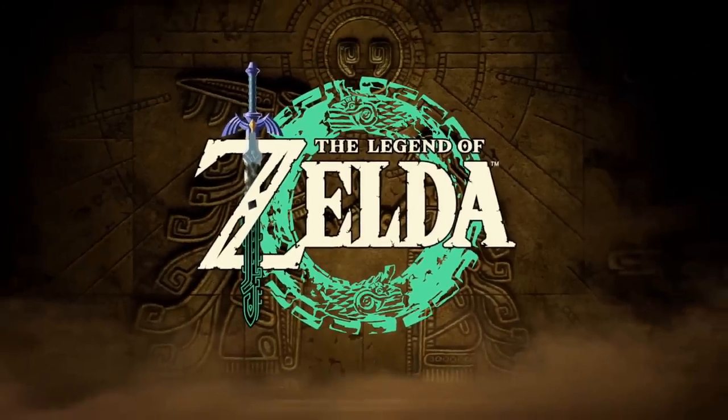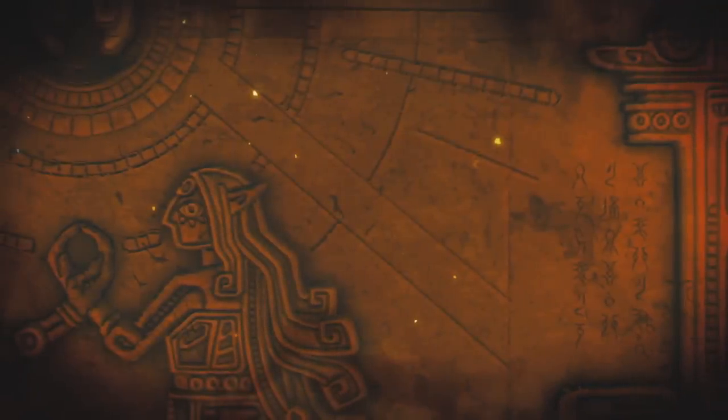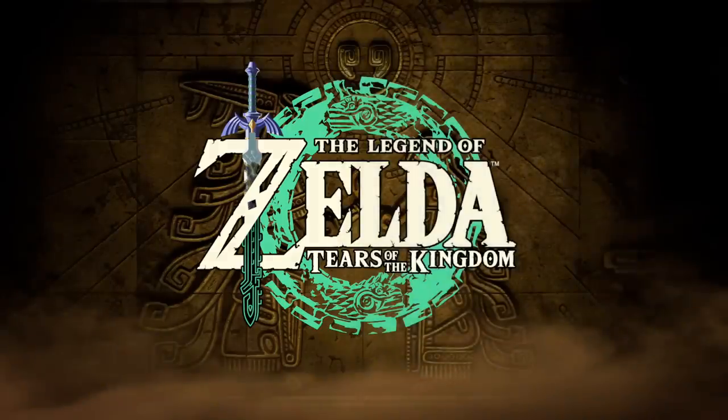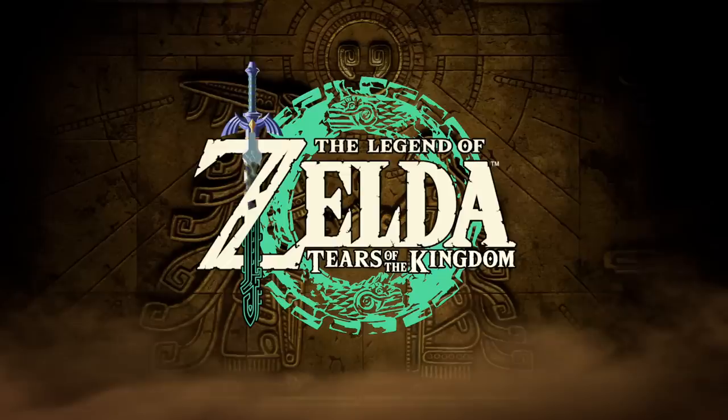Though the logo obscures most of it, the trailer ends like it began with a stone carving. It's a full look at the previous one that seemed to depict Princess Zelda holding her hand up alongside another figure, which here we can see is the mysterious figure seen at the very beginning. With very little context, it's difficult to guess at who this figure is — we see them in a position of meditation or embrace on a stone platform, arms outstretched.